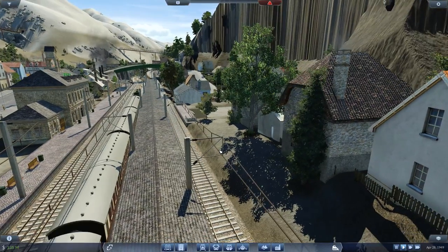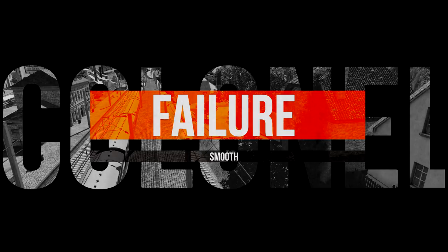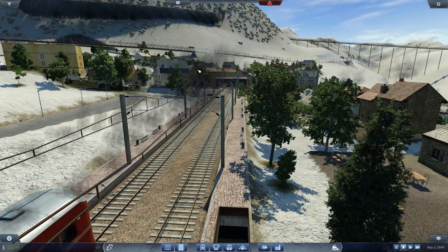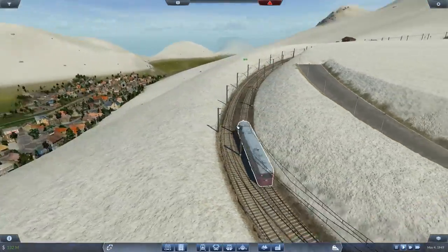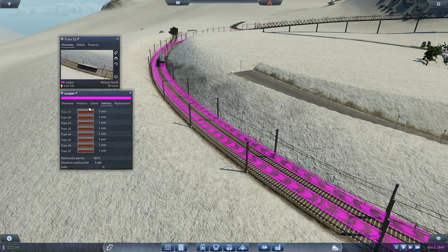To get us rolling today, we're going to take a tour of the area and then we shall work on something new. So do stick around. We're going to start this swift tour over here in Irolo, which is the other end of the Looper line — 6 of 13, so about 47% full. We start up here and there's not an awful lot of changes other than the trains. On the line itself, I've got a good shake of them in order to get the transition time down.